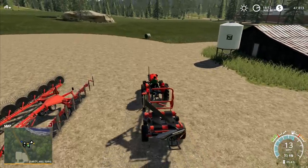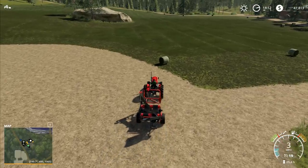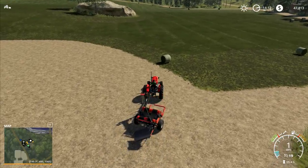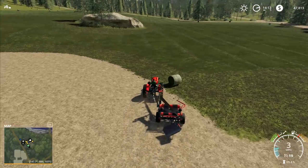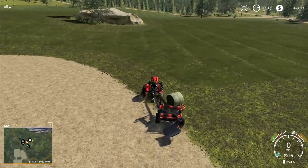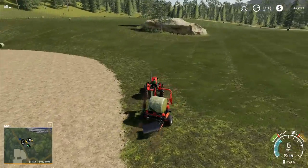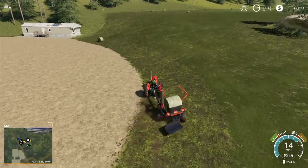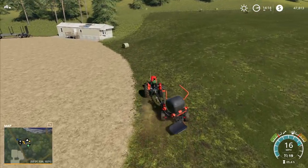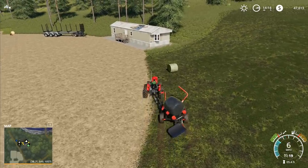Hey folks, it's Frithgar here, how you doing? Welcome back to Farming Simulator 19 here in Boulder Canyon. I'm just taking out our wrapper right here and we're going to go around the field, wrap up the first lot of bales we've done, and then once we've done that we're going to need to start doing all the raking, and then go back over again with the baler the second time.